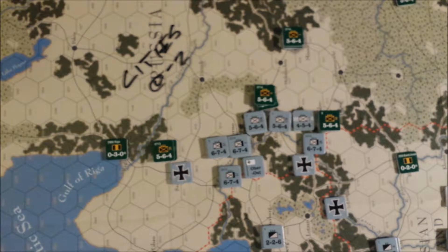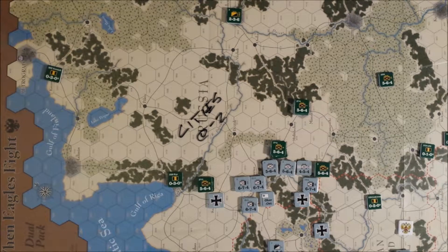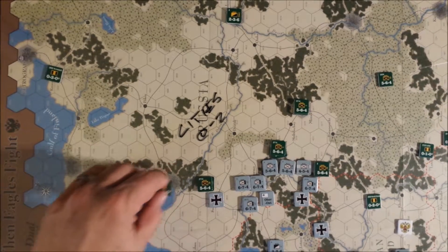Let us go to strategic movements, starting with the Russians. You may notice I've noted on the map — because I screwed this up last turn — that cities in Russia get a minus two to terrain effect modifiers to combat when Russian units are defending in them. We forgot to do that in Kovno. I don't think we can go back and fix that because I don't remember what the rolls were. In the meantime, we need to reinforce what's going on up here.